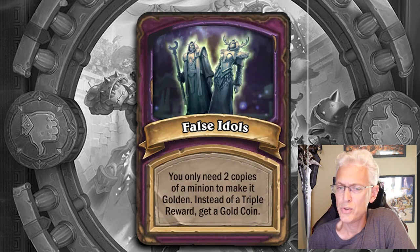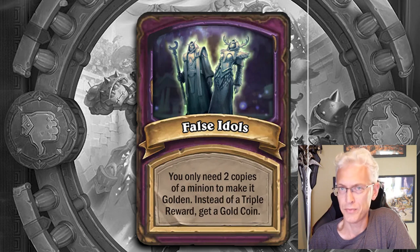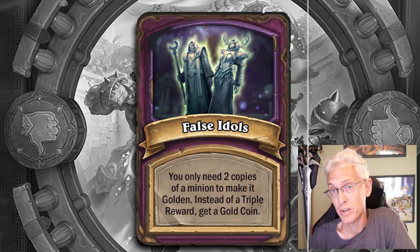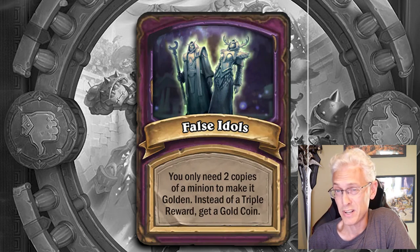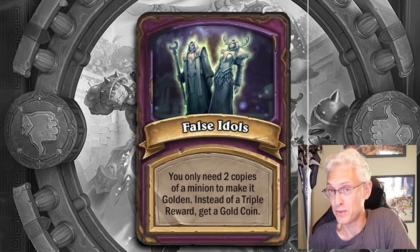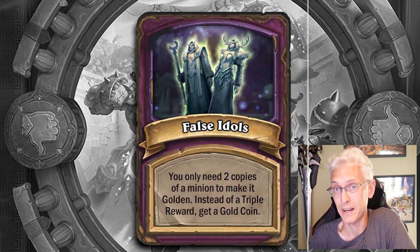False Idols — you only need two copies of a minion to make it golden instead of a triple; get a coin. Going for a win condition early is very important because you only need two to get a golden copy. You're going to get that effect much quicker, and because triples don't do much, you don't want to buy cards that don't do anything. Tripling a random minion that gives maybe a couple stats is okay for those stats, but you're not going to get a minion of a higher tier, so don't waste your time buying cards that don't give you a meaningful gold reward.